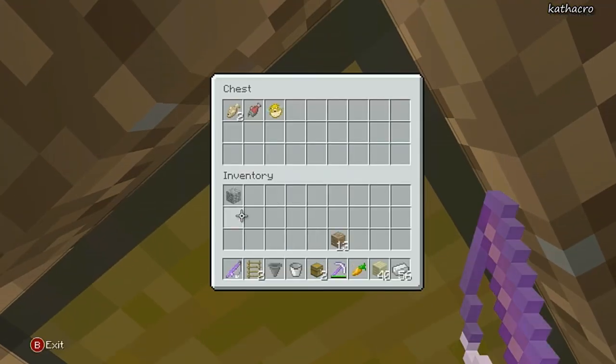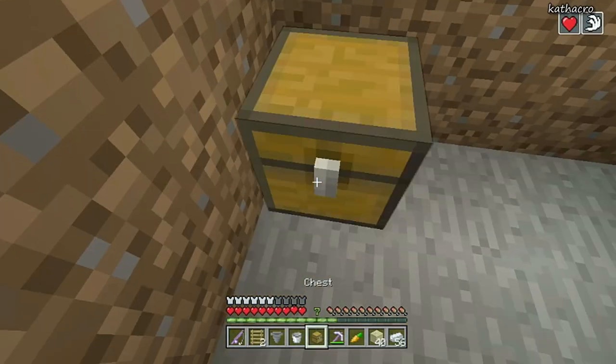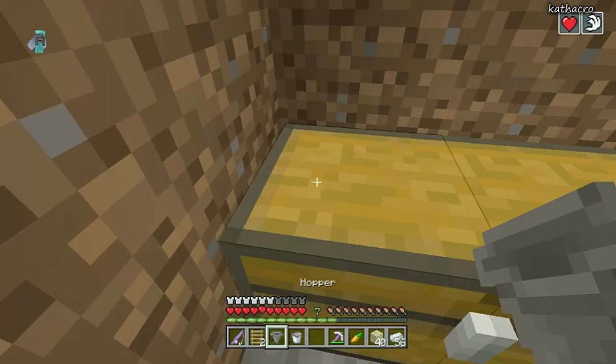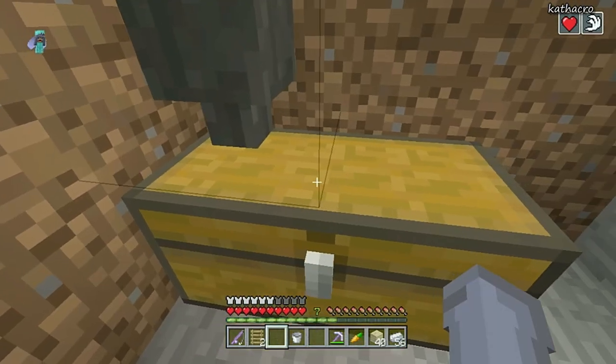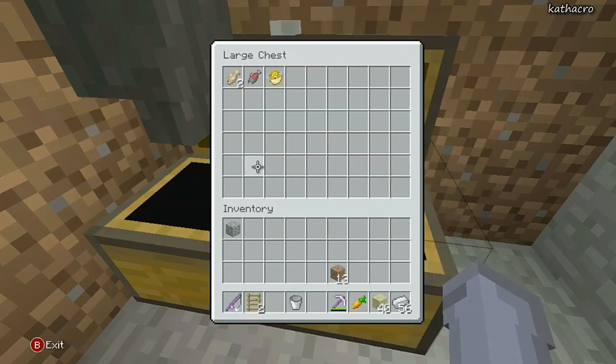When you're done fishing, go down into your hole and you'll see exactly what you have in your chest. If you think one chest is too small — I personally do — you can add a double chest underneath. Just add a double chest and another hopper going into those chests, making sure it's facing into the chest. Now you have a double chest with a lot more space for all those beautiful treasures you'll be catching.